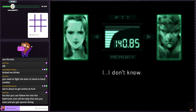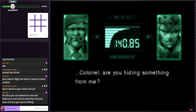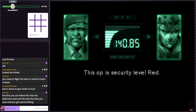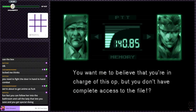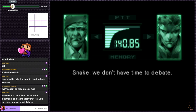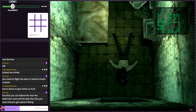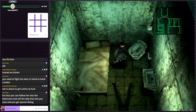Are you sure you haven't heard anything? I just said no. The DARPA chief seems to be having a heart attack. Colonel, are you hiding something from me? This op is security level red - you need the highest security clearance to get access to the complete file. The Secretary of Defense is in operational control - I'm just here as your support. Snake, get out of there and find President Baker. Well, that just fills me with trust and confidence. You can follow her into the bathroom and call the lady that lets you save - you get special dialogue.